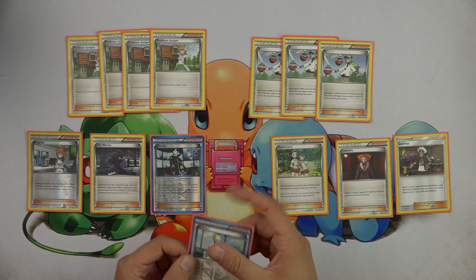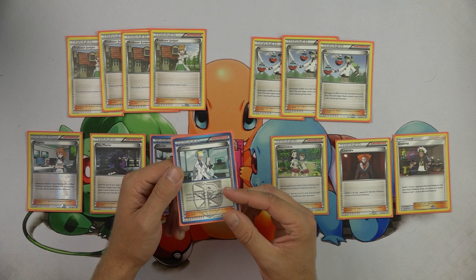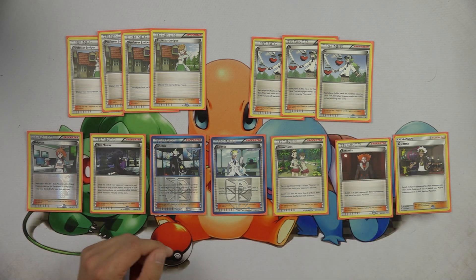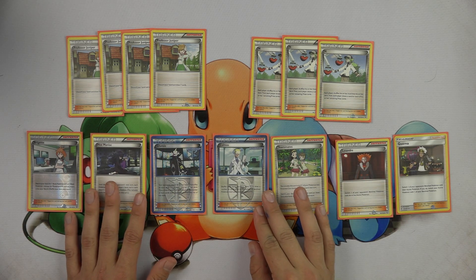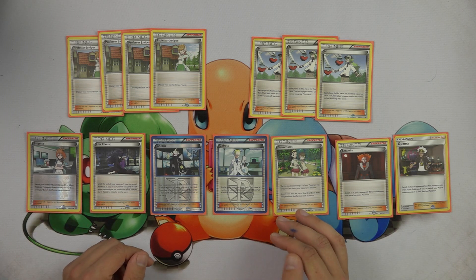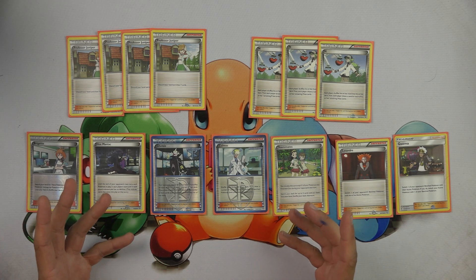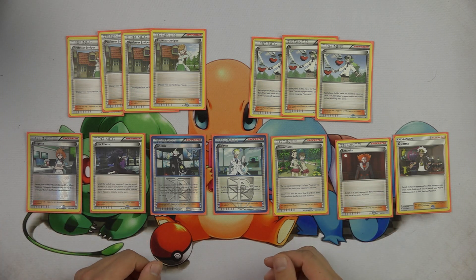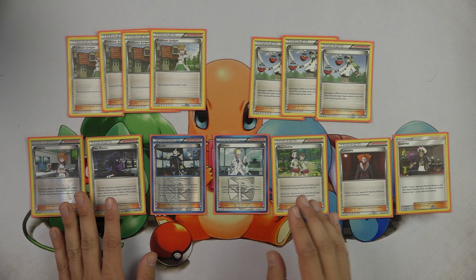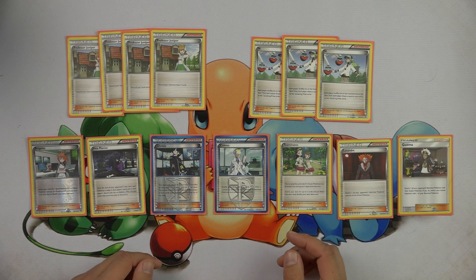We play one copy of Colress. Colress is my favorite supporter in expanded format and a card I miss so much in standard. Being able to shuffle your hand into your deck and draw cards equal to the amount of bench Pokemon on both yours and your opponent's side is an extremely powerful effect. Throughout the course of the game, you're going to find turns where you can Colress for nine or ten cards very easily. If you're playing against a deck like Mega Rayquaza that fills their bench up to eight, you can Colress for even more. I think Colress is extremely powerful in this deck and would play it in most expanded lists that fill their bench up to five, which Garbodor definitely tends to do.